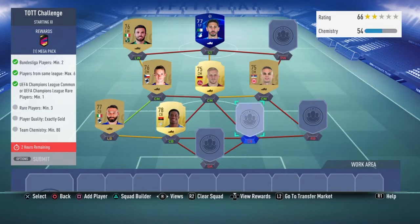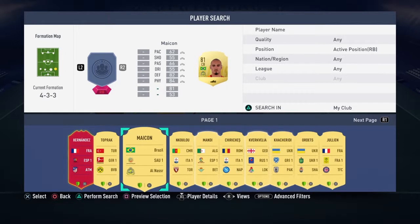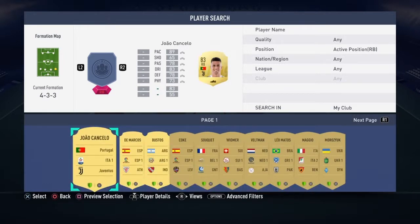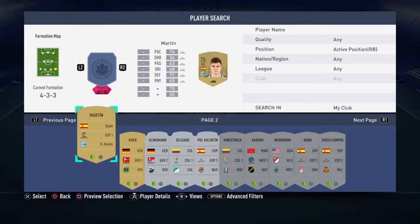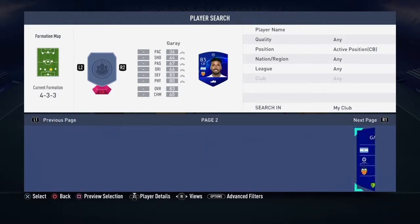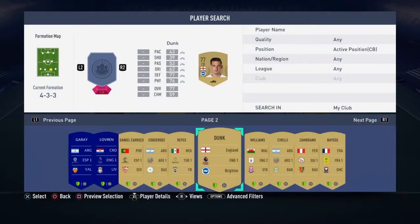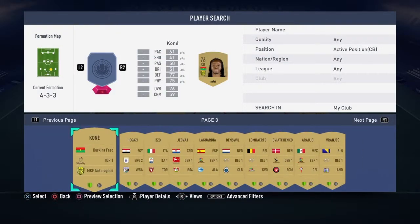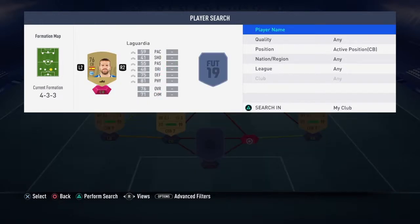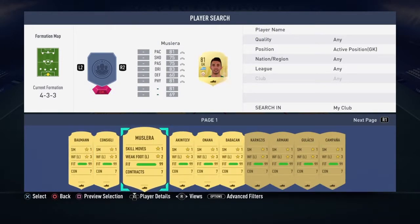Chemistry — yep, there we go. What have we got in the way of right backs? Spain, Ukraine — yeah, we'll take Spanish league. It's a fairly easy league to link up, so we should have a Spanish league goalkeeper in our club somewhere. We need a centre back and a right winger. There's the centre back, so you're getting a stronger link with the chemistry there — always useful, considering I put a couple of players out of position.